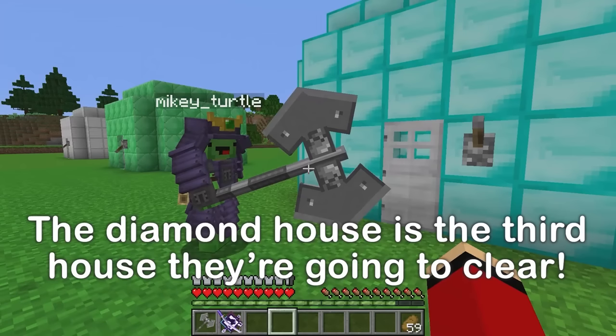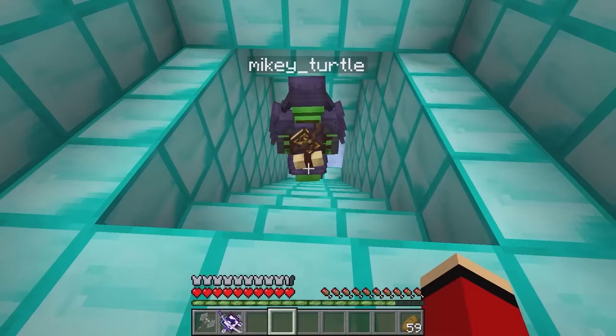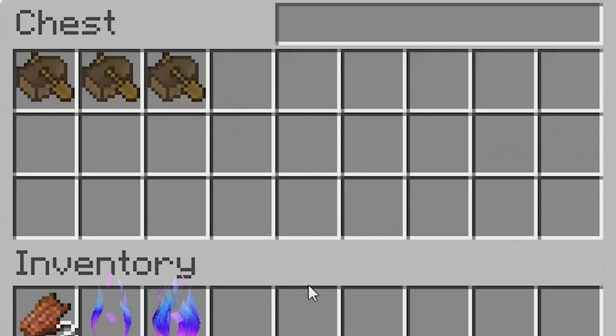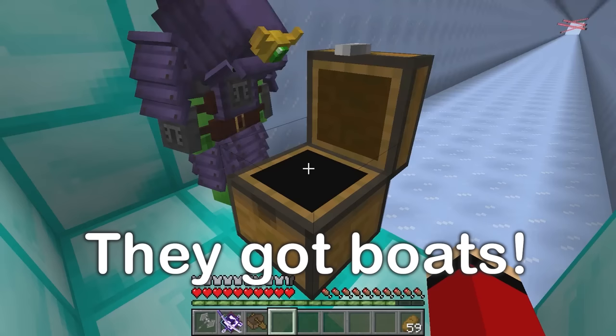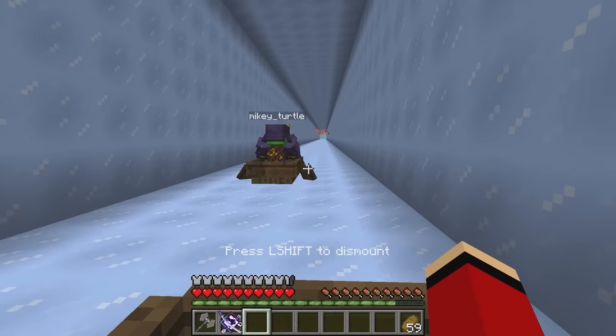Next up we have our third house. Let's go in. Three, two, one. Open. All clear. Wow, there's no pit this time. Looks like we have a pair of boats. Boats can travel really fast across the ice. What's down this cave? How fast do these boats go? Well, let's find out. Come on! These things are super fast!